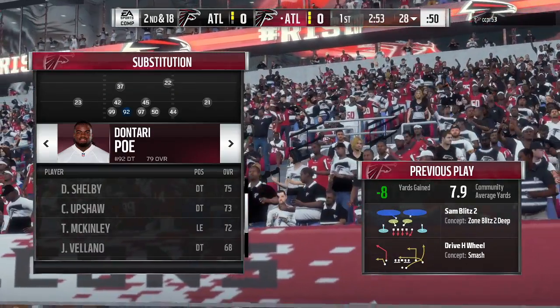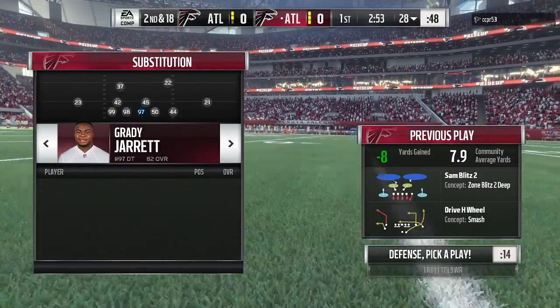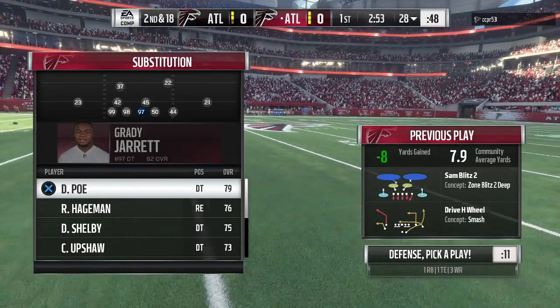From four-three under, I'm just going to sub in Tack McKinley, the rookie who has some very nice speed to come screaming in — Sam Blitz Two.